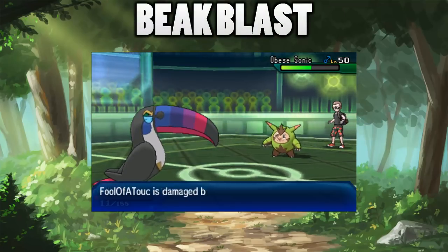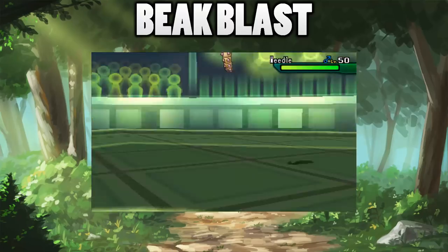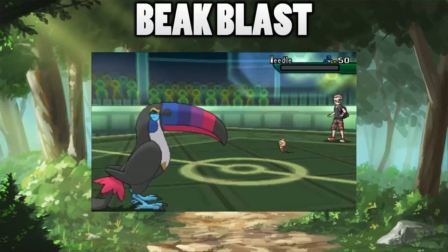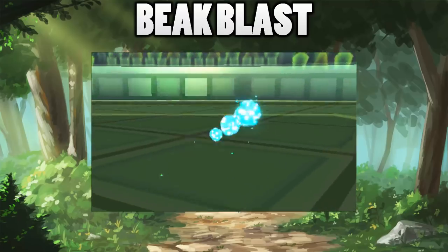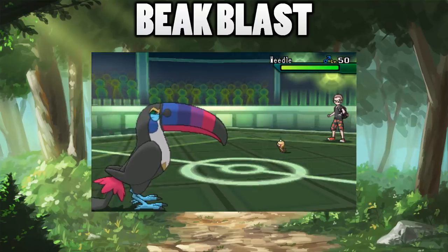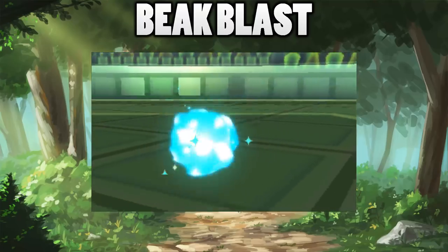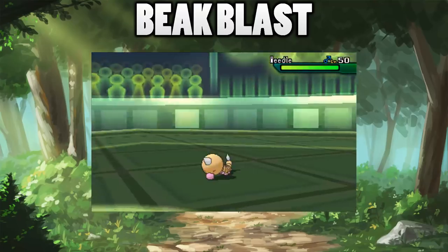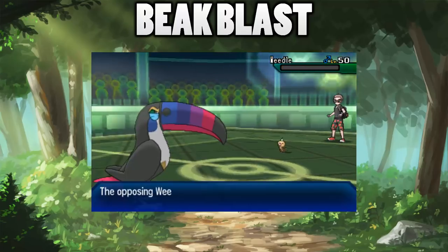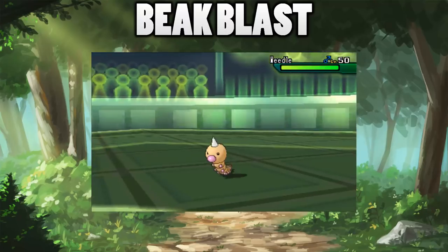That's going to be all for today. If you enjoyed this video please give it a like - it really helps out my channel. Beak Blast isn't the best way to use Toucanon; Brave Bird is a really good option. It gets Boomburst so you can make a cool mixed attacker, great coverage like Heat Wave and Flash Cannon, Skill Link Bullet Seed for taking out Rock types, Swords Dance, and so many awesome moves. It's a powerful special and physical attacker that can break through walls - and it looks amazing while doing it. Thanks for watching, I've been FooFoo, hopefully see you next time, goodbye!